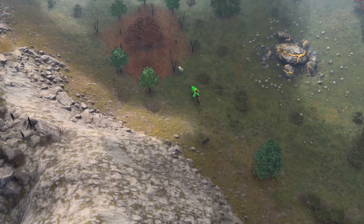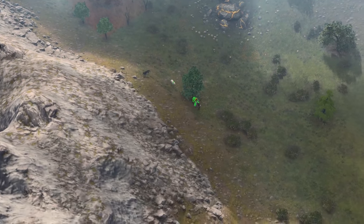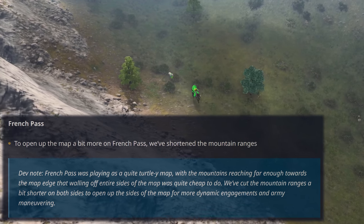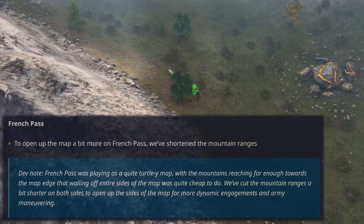One of my least favorite maps, French Pass, gets a slight rework to make it more sufferable and a bit more of an open map. I hated this map due to how easy it was to wall and cause a lot of stalemates and snooze fests. Thankfully, the developers have broadened the openings on the side of the map to make it a bit more aggressive, so we'll see if that makes a difference.